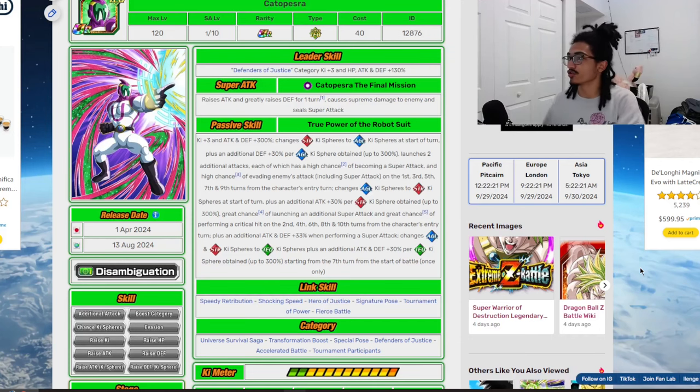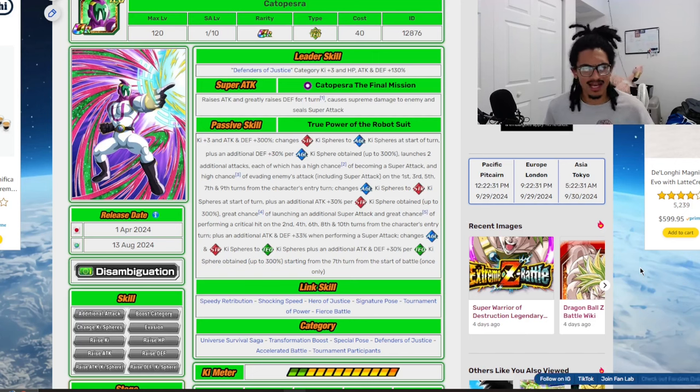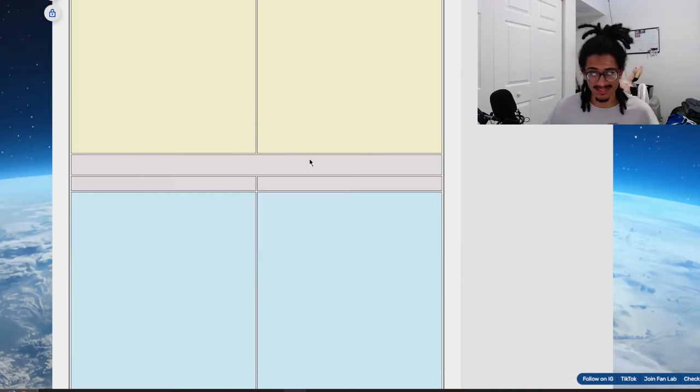Today we're doing a unit review on Kato Pesra — I hope I said that correctly. This guy comes out April 1st of 2024, which is April Fool's Day. Was he on Topo's banner? Let me quickly double check.